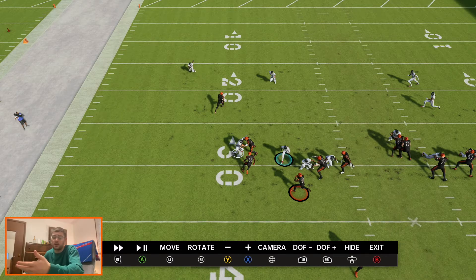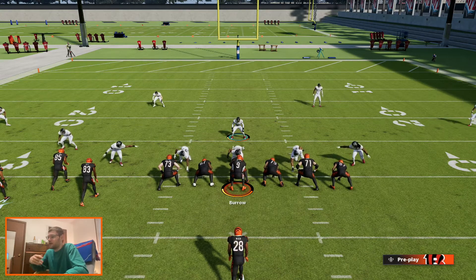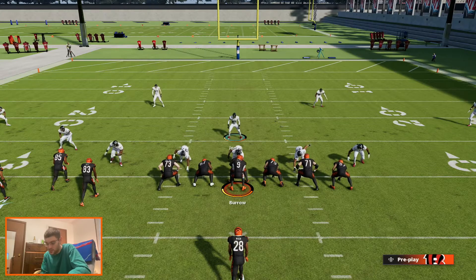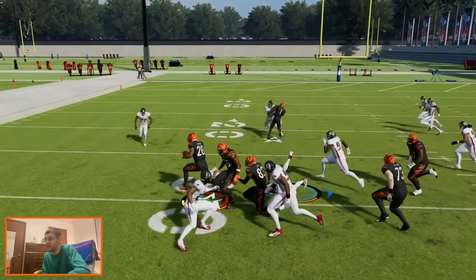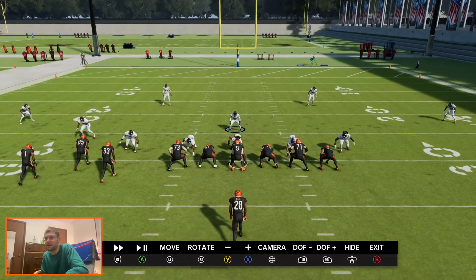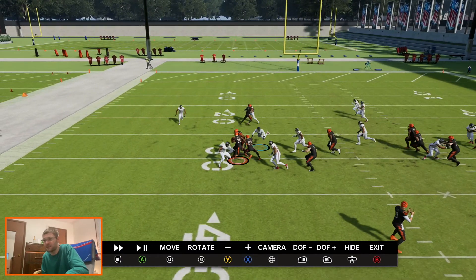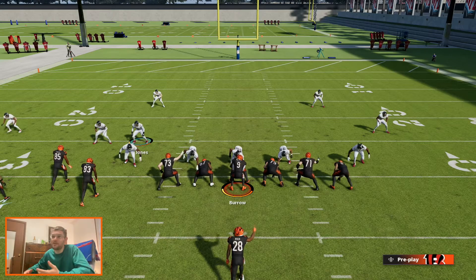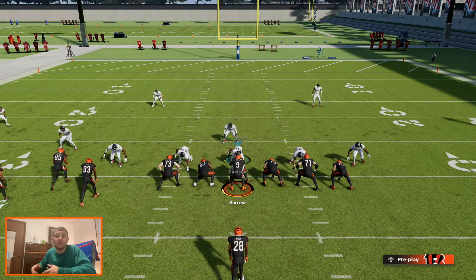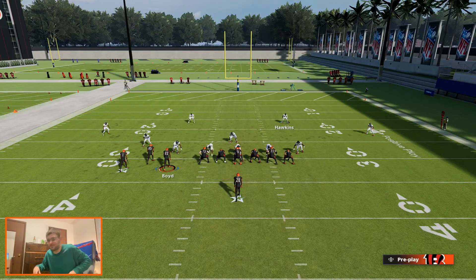I guarantee you do that a couple times and they're not going to be running the stretch on you anymore. This is a little bit user-dependent defense, but it's not asking you to do a whole lot. You don't need to be an MCS player or super great — you're just firing down at the hole, finding the running back, hit stick, make a conservative tackle. Also, you can sub in a safety in-game for your DBs — get a Sean Taylor or whoever has high block shed in MUT. With better players, the missed tackles aren't going to happen as much.